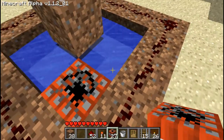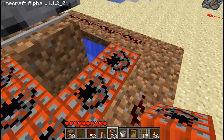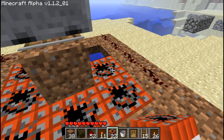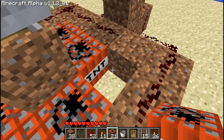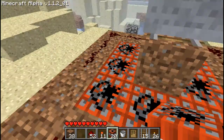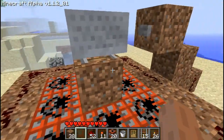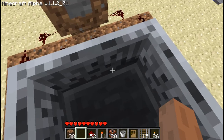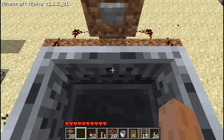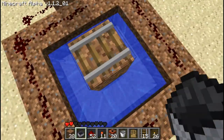And place some TNT all around here, except for the source block which is underneath this dirt block. One thing — you can build this out of any stuff that doesn't drop, like gravel or sand. Now let's get in and ignite. As you can see it tosses me quite up high.